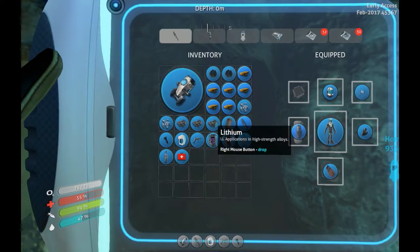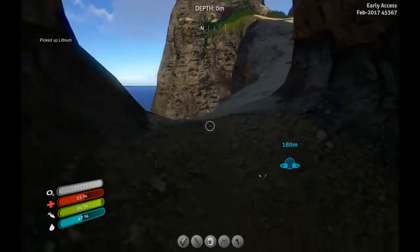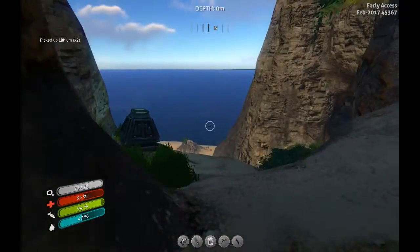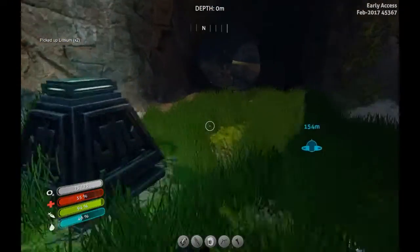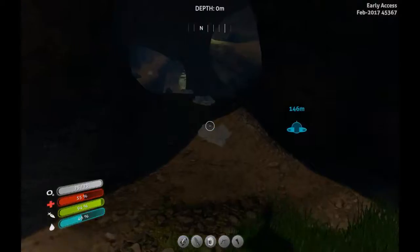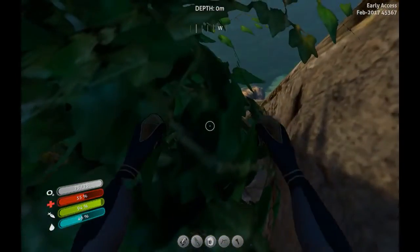We've got a few diamonds and some lithium, which is needed for plasteel. All of these are minerals that are usually found quite a bit lower, but because this place actually used to be underground — it's actually a large volcano-like thing.